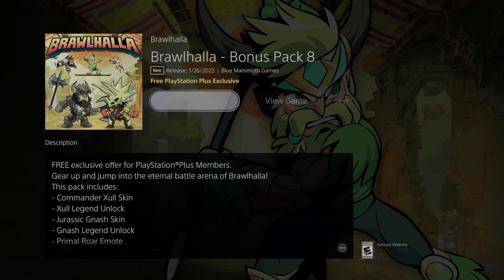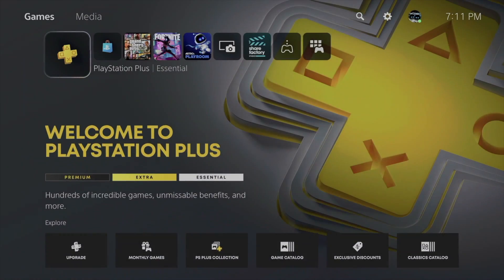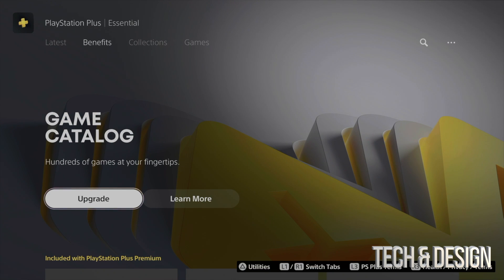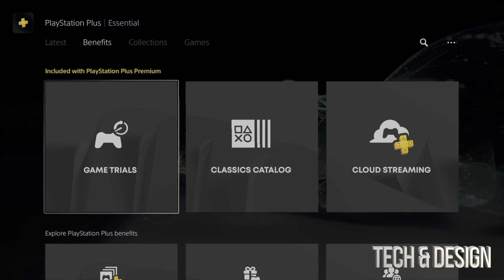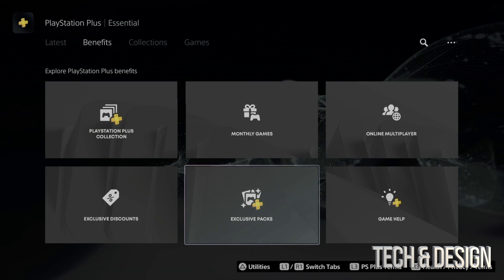In today's video I'm taking a look at your PlayStation Plus membership. Let's go all the way to PS Plus, and once we go in, on the left hand side just scroll down once using R1, and you're going to see exclusive packs down here below.